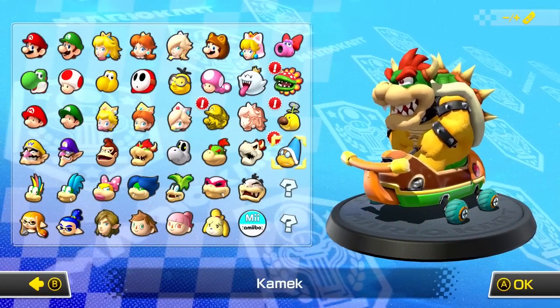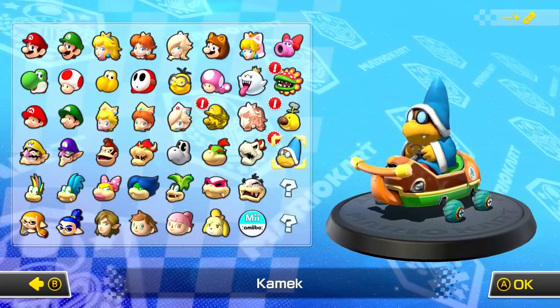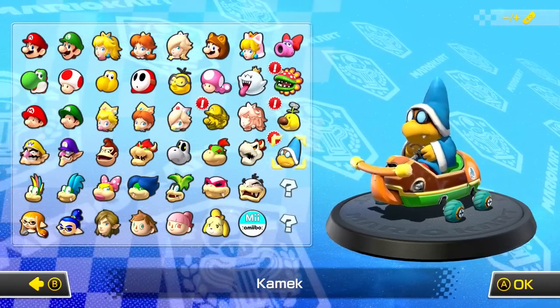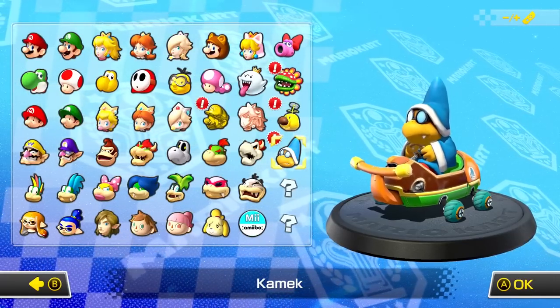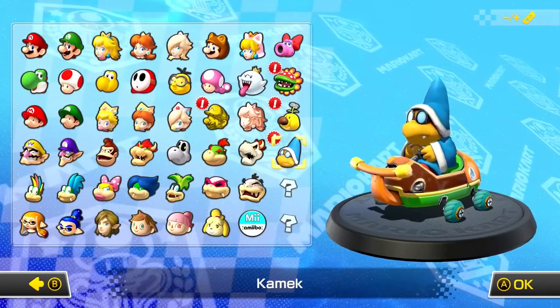There are three brand new characters: Petey Piranha, Wiggler, and Kamek. I wanted to start with Kamek because out of the three, it's the one I'm most excited for. This character has been trying to make his way into Mario Kart for a long time. I think back on Mario Kart 64 — Kamek was almost a character but didn't quite make the cut. But here he is in Mario Kart 8 Deluxe for the Booster Course Pass. That is so cool.